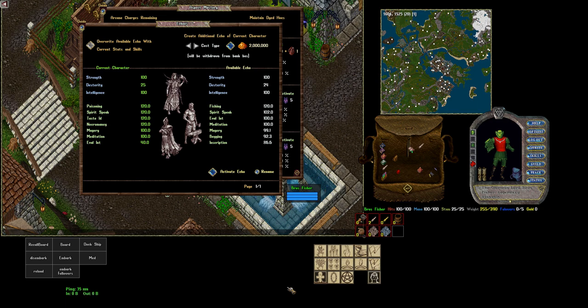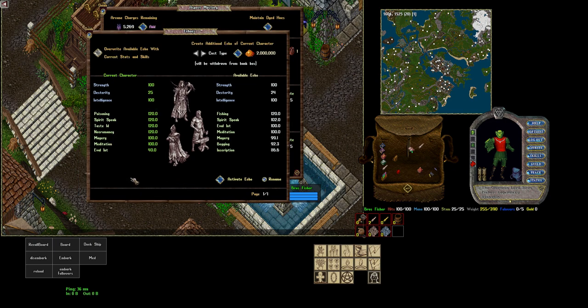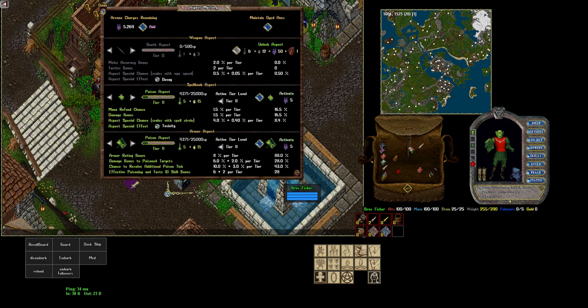What we're going to do is start talking about the template we're going to run, then we're going to build a boat and take it out and see how it actually performs. The first thing you can see here is my template - we're just running a very standard Nox summoner, running Poisoning, Spirit Speak, Taste Study, Necromancy, major Meditation, and some points in the Valiant.